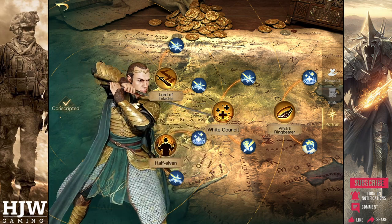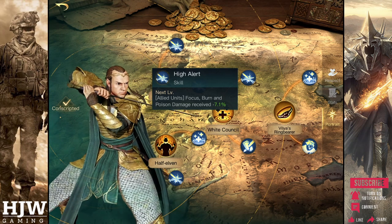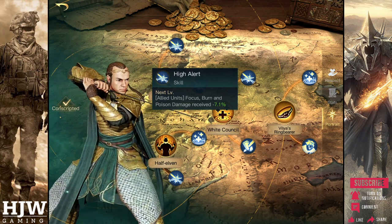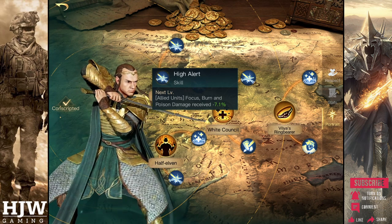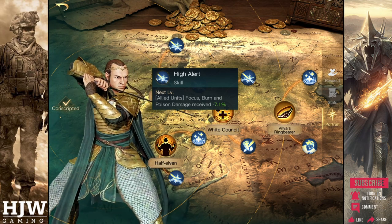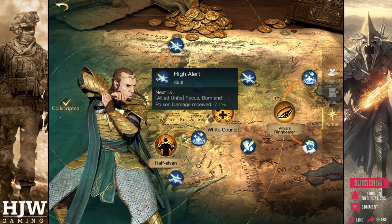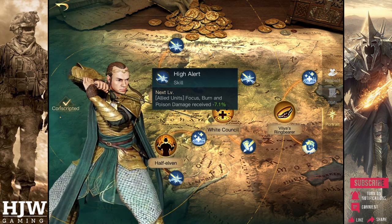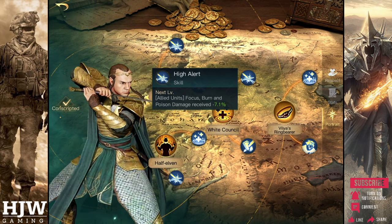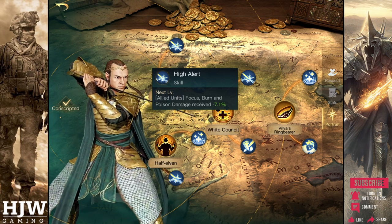The first sub skill of Elrond's rank 3 tree is the High Alert skill. This is one of the best skill trees when fighting against evil. It reduces burn and poison damage received initially by 7.1%, but when maximised up to 50%. This makes Elrond much better at fighting particularly commanders that use these types of damage, such as the Witch King with burn damage or Sauron with poison damage.